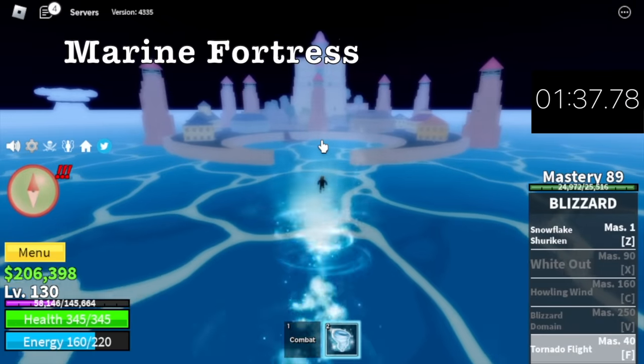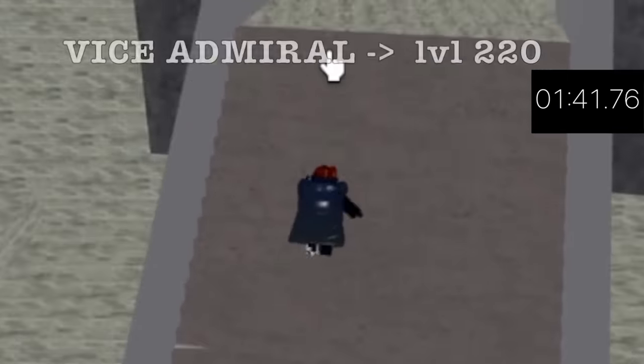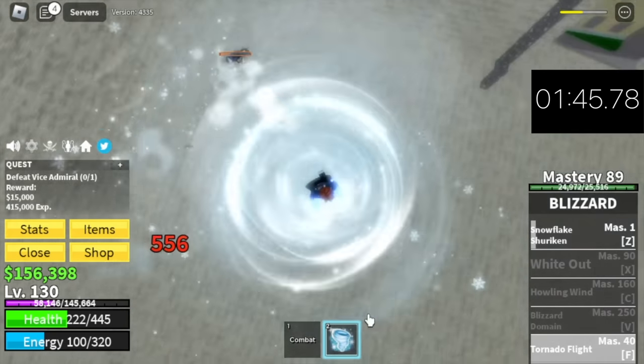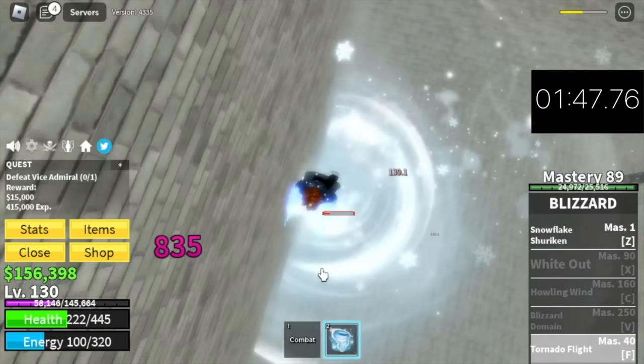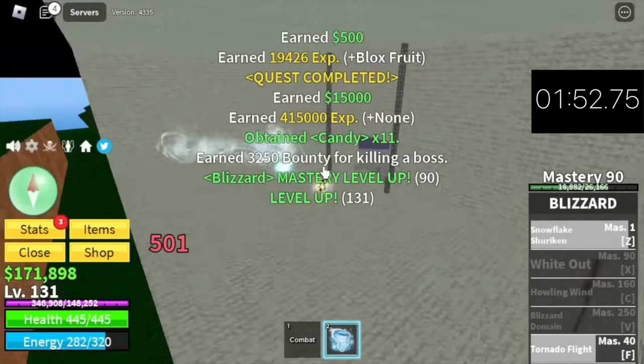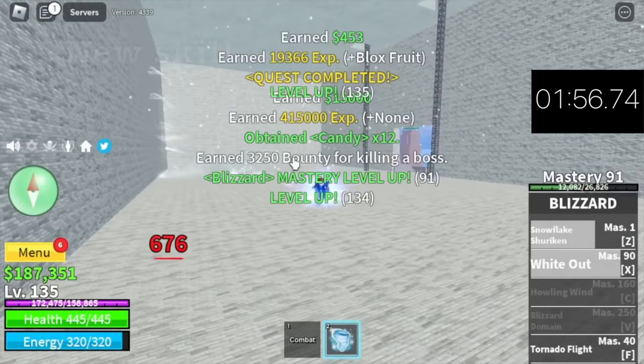Next up, Marine Fortress. If you want, you can buy the Black Cape for 50,000 Bellies. Head straight to the Vice Admiral. Target level 220 — meaning we're going to server hop. Check the level 90 levels, but this is the fastest and easiest way to do it. We're going to unlock a new skill — the White Out.